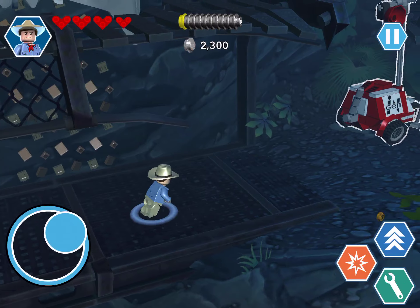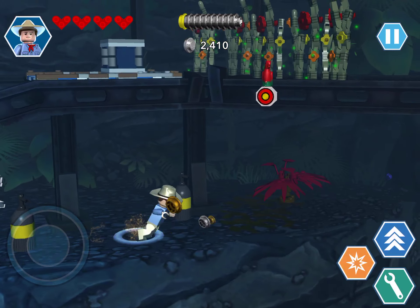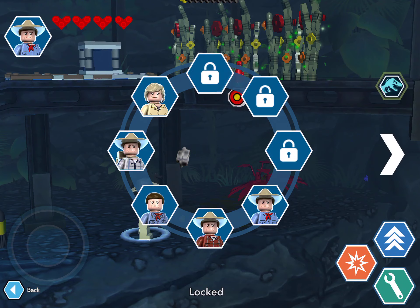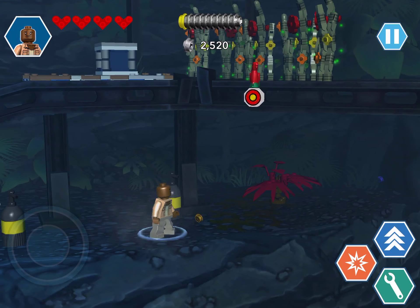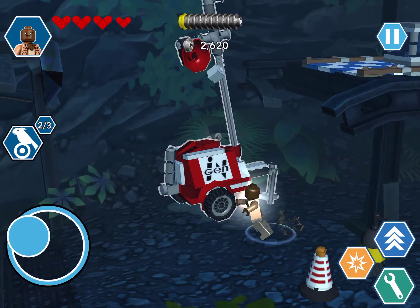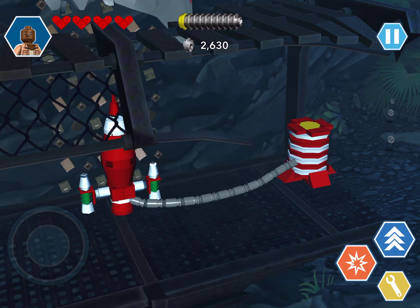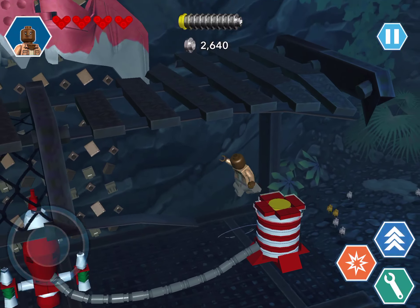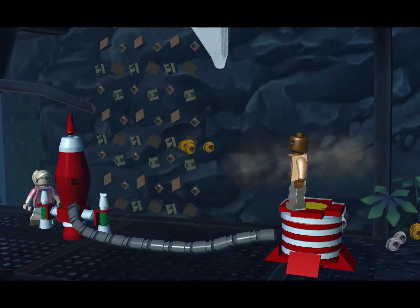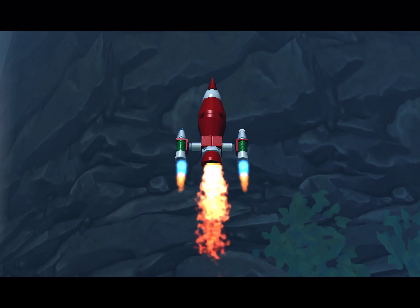So for that we need to come back here, but before we do that we need to get Barry — Barry, gun. Two out of three parrots. Now we can build this rocket, pump it. Three, two, one — blast off.